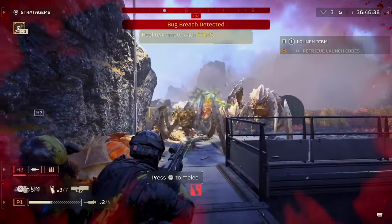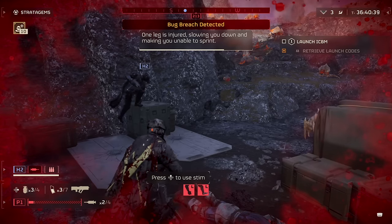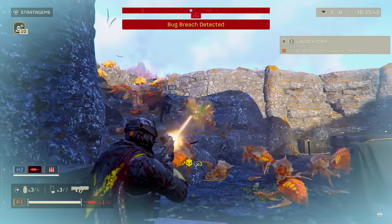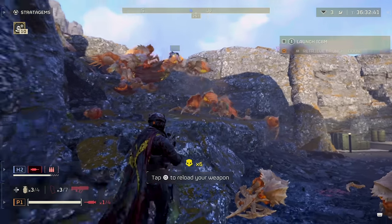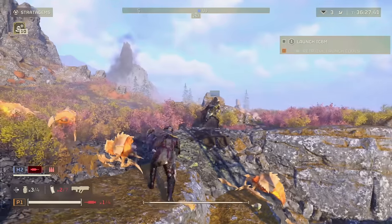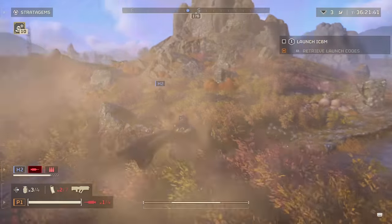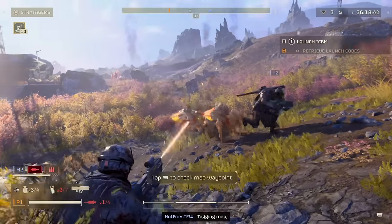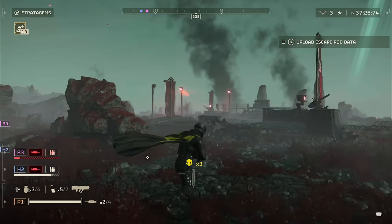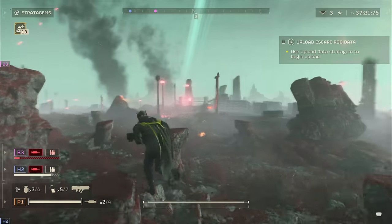From your ship you access the galaxy map and jump to planets to drop into and do missions. All the planets have their own community score, where all players online collectively beat back enemy forces and essentially capture that planet. Jumping into missions, there's usually a main objective with a few other things to accomplish, and if you wander you can find sub-objectives and points of interest with extra collectibles and secrets. Main objectives are usually simple — turn on a radio tower, defend a location, kill enemies, or destroy their nests.